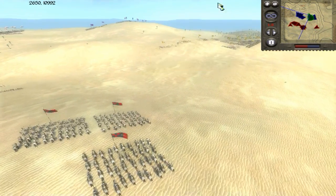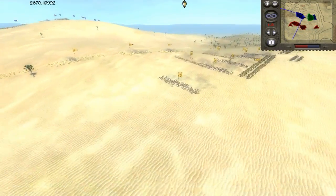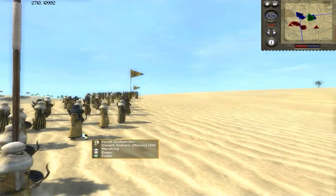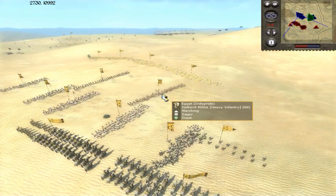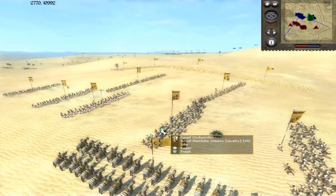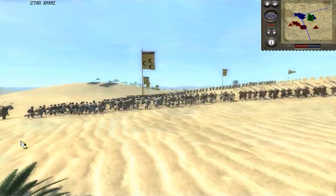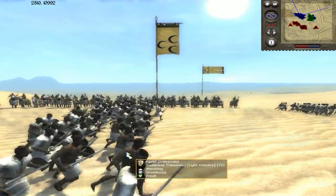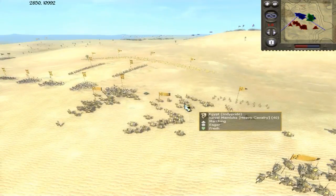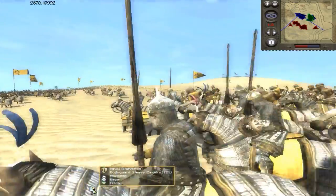On my right flank is going to be IndiePride. He's going to be playing as Egypt. He also brought a contingent of light troops — a whole bunch of desert archers in the front — and then he has some halberd militia pushing to the left. He's also coming in with these Sudanese tribesmen, very light but still deadly warriors. They're going to be pushing to support my flank, and then he has three Royal Mamelukes as well.